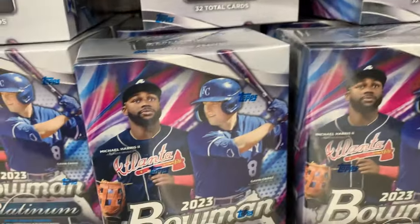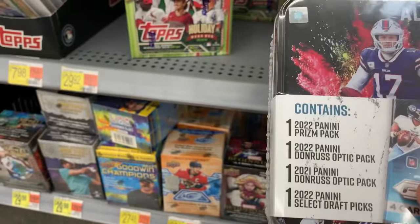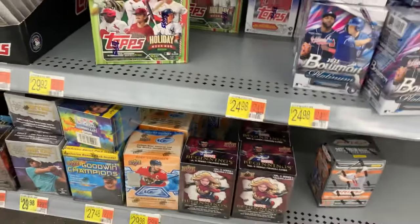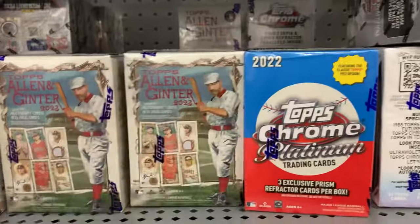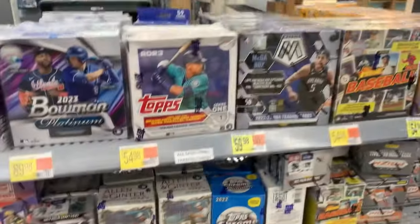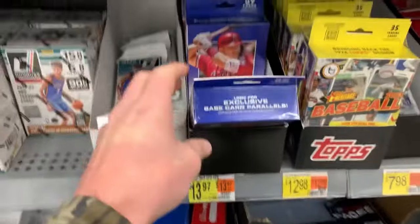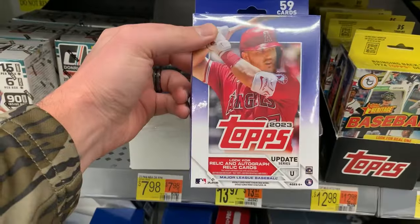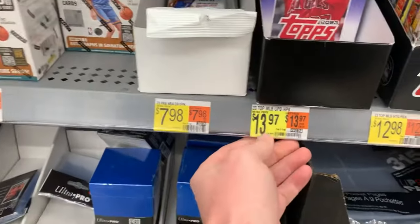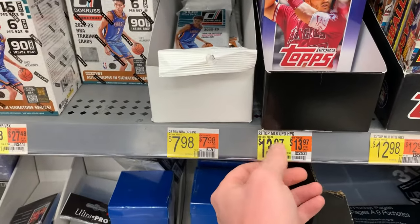Looks like we got one tin. I may not leave that — you guys know I never leave the last one, so I may end up grabbing that. They got some more Topps Chrome Platinum, new Flux — pass on that. I've seen the Mosaic. We got some Topps Update hangers; looks like there's almost a whole sleeve of those. Looks like these are $13.97, so a little bit more expensive — a couple dollars more than Target.